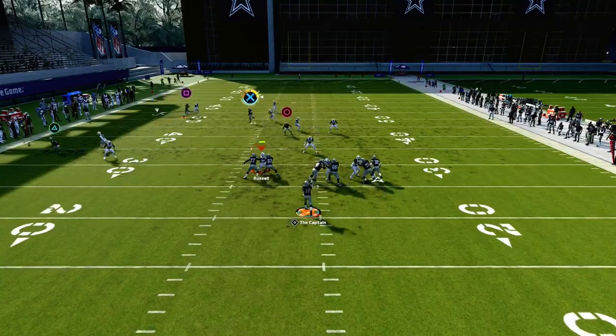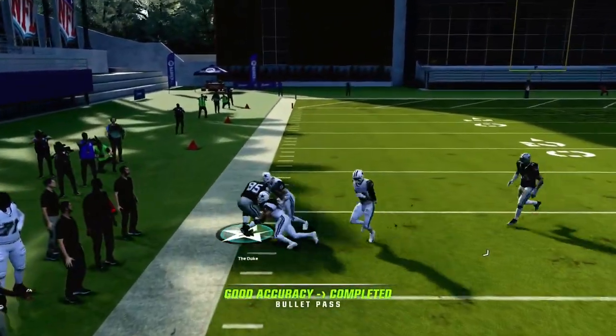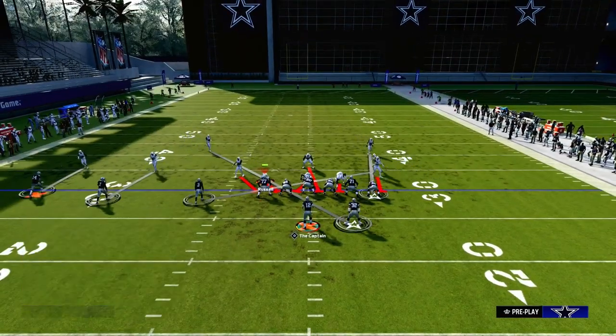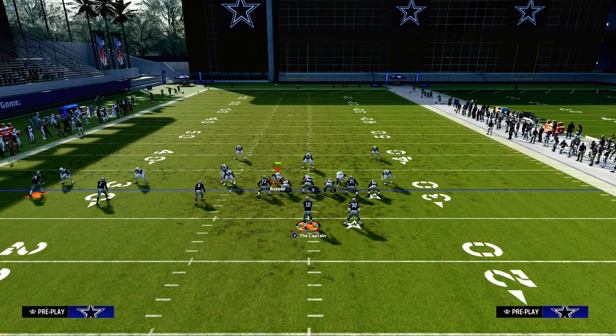You also have your tight end post that is going to be able to beat man coverage across the formation. So that's how you're going to be able to attack Cover 0, Cover 2, or Cover 0 and Cover 1, and then let's say that they don't have any deep safety help in the middle of the field.